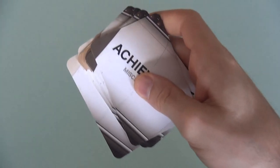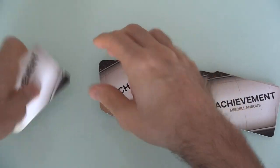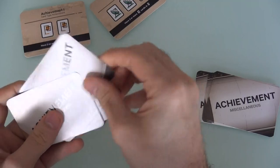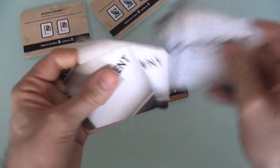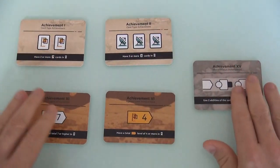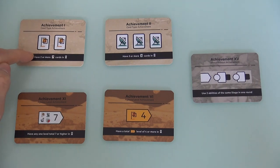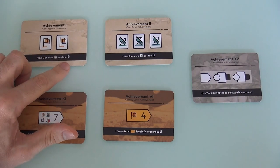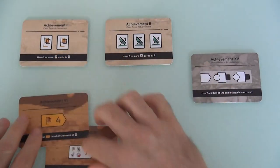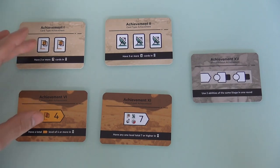Next up, these are very cool — Achievement cards. There are miscellaneous ones, agency ones, and card type ones. Every time you play, as part of setup, you shuffle each of the decks up, and there are going to be two card types, two agencies randomly, and one miscellaneous. These are all set up and everybody can see them. These are additional things you're trying to do in addition to all the stuff you were already pulling off in the original game. You are racing — this is still a race. For example, be the first to have two or more propaganda cards in your agency, or have a total propaganda strength of four or more in your agency.